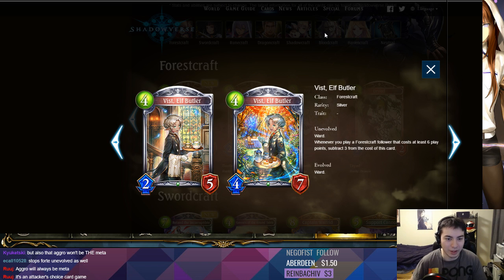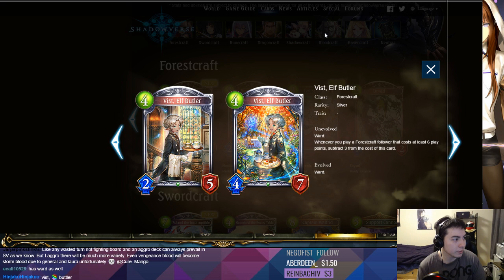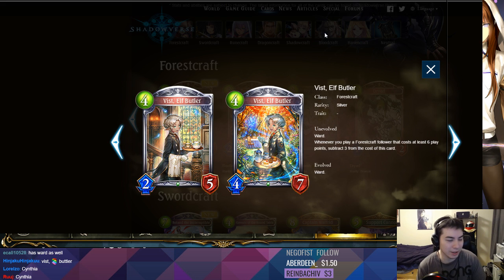This card — the health butler. Whenever you play a Forest follower that costs at least 6 play points, deal 3 damage from the costless card to Forest followers with 6. So that's like the lion — the fairy beast. I'm thinking of the cards you currently play. This is the butler. Cynthia — yeah, Cynthia is actually really ridiculous with this card. It's kind of a dumb combo. Wolf — yeah, and when you play Wolf you expect to win the next turn, so I don't know if you really care about that interaction.